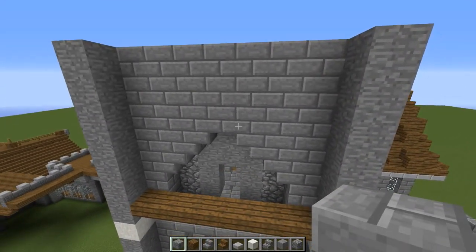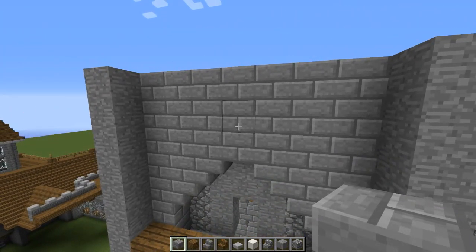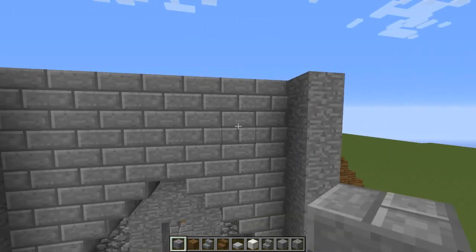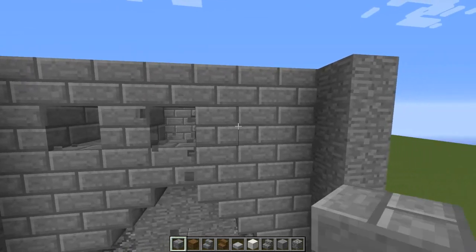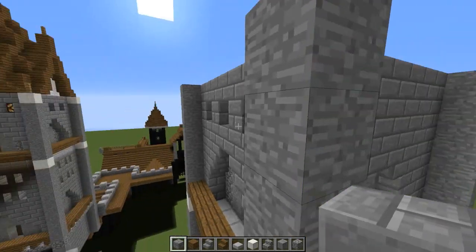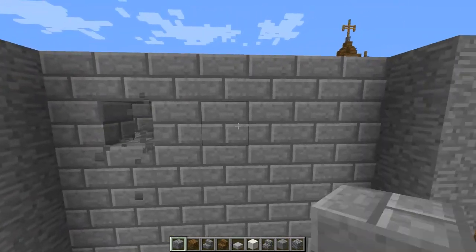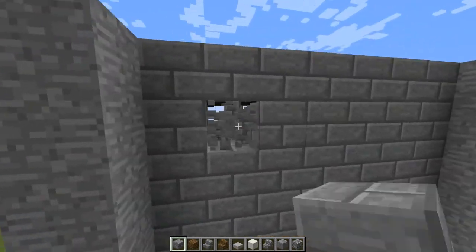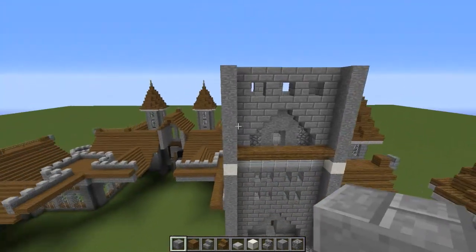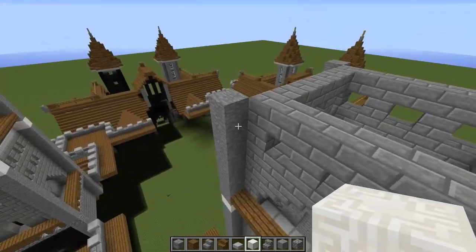Now right above this on the next layer, we're going to take off three — we're going to have three holes in our wall. Just skip equally, so every other space take off the stone bricks. So we'll have stone brick, empty, stone brick, empty, stone brick, empty, stone brick — all the way around. At the very top, we're going to replace this stone with a chiseled quartz block, just like so.